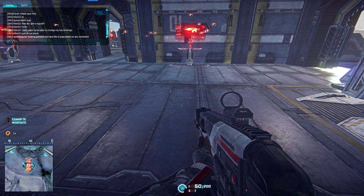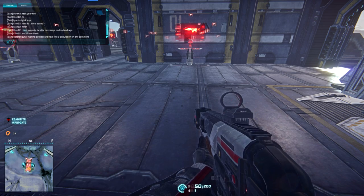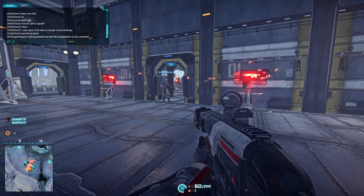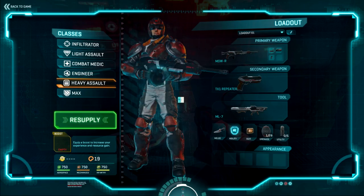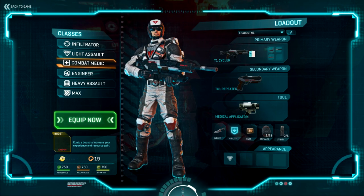Now that we've picked all this stuff, what are we going to do with it? How do we use it? We just spent some station cash or cert points to acquire a bunch of new goodies and upgrades. Right now I'm Heavy Assault sitting in the middle of the world — how do I equip this stuff? It's not going to magically appear on me. Two ways: approach any equipment terminal and hit E. Here you see your classes — let's go into the Combat Medic.